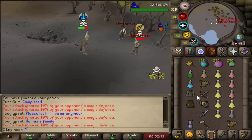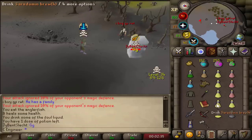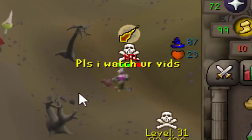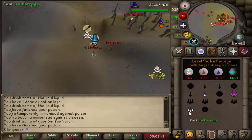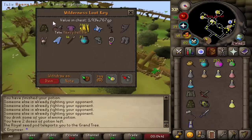Come on, get smited. He's dead. Goodbye sir. 1.9 mil. He's dead. 1.9 mil.